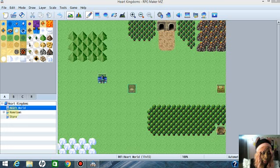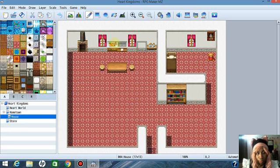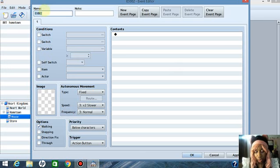The first thing you're going to do is left click on the Hometown which is under Heart World, then go inside your house. Left click on the house. Now we're going to create a bed event so that you can actually go to sleep. Right click and left click on the event icon next to the map and the pencil. Right click on the top part of your bed and press New. We're going to call this event 'Sleep.'